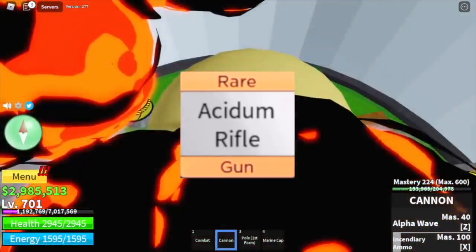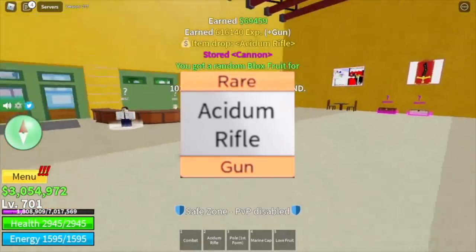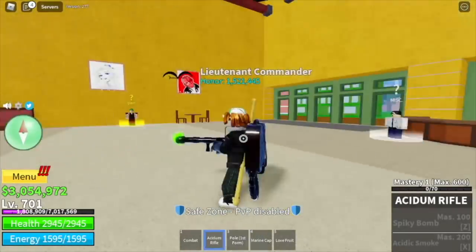Last but not the least, the Acidium Rifle. You can get it by destroying factories — make sure to damage it at least 10%. So that's where you can get all the guns we're gonna compare. Now let's start.